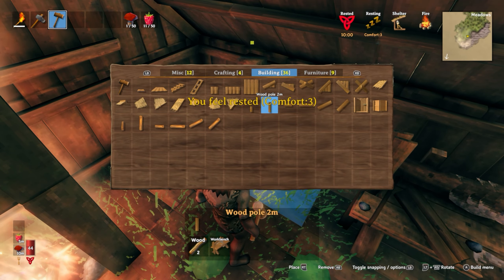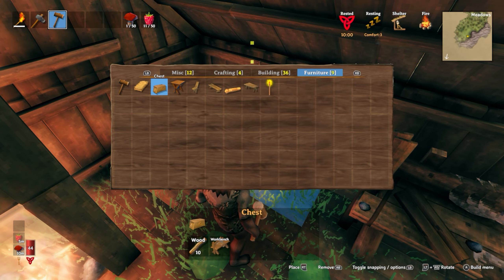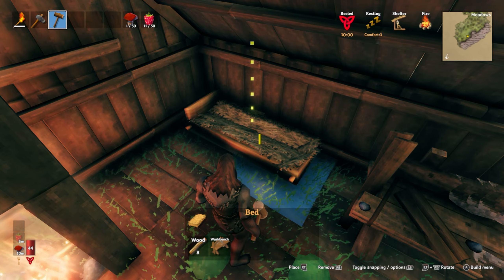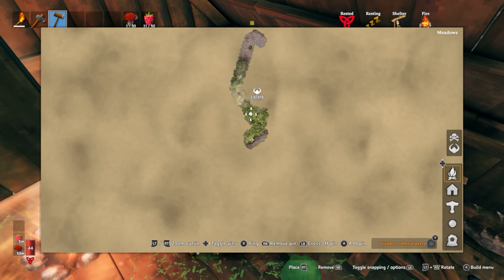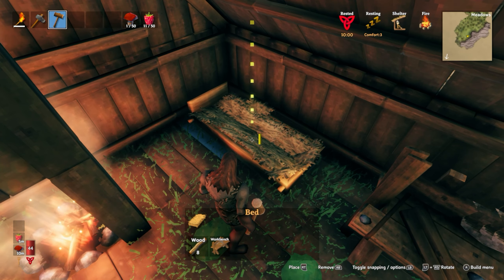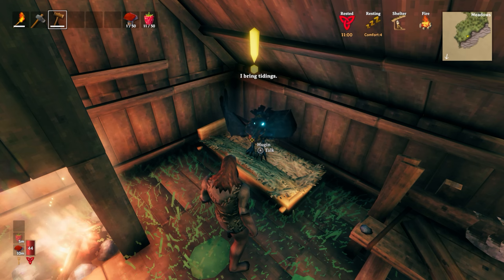Now we need to make a bed. In your furniture tab there should be a chest you can put stuff in, and also a bed. We need to put a bed down — that way we can always spawn here. Because if you don't put a bed down and you die, you will spawn at the generic spawn location, which is this little stone area over here. You don't want to do that, especially if you're way far away — it's a long ways to go back.